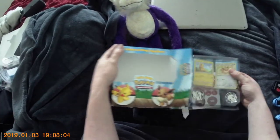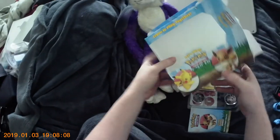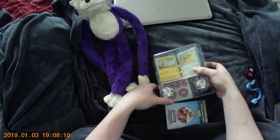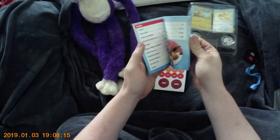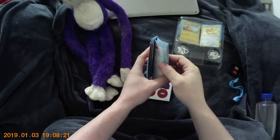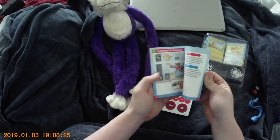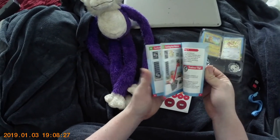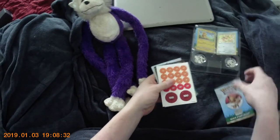Everything's falling out. Cute little empty box — don't need that. So, there's our Eevee quick start rules. It just takes you step by step, which is kind of nice.